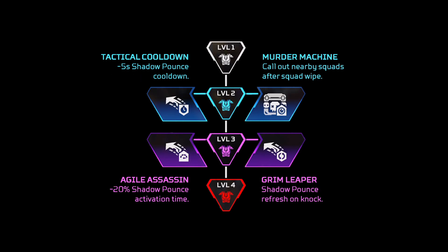Next up we have Revenant. I would definitely go for the Tactical Cooldown because the Murder Machine ability is a little bit broken right now. And I would absolutely go for the Grim Leaper ability as well — the fact that you can essentially get your ability again if you knock someone is really good. This is very similar to a lot of other characters' abilities as well.